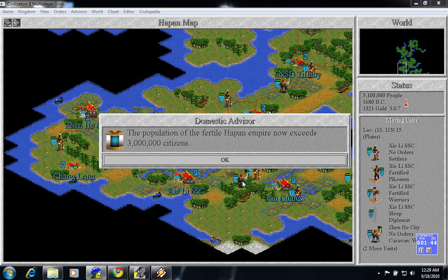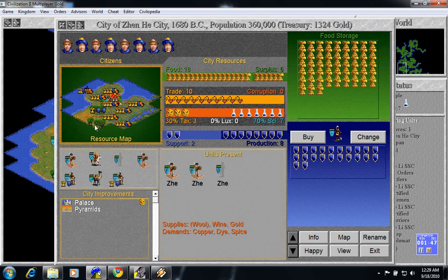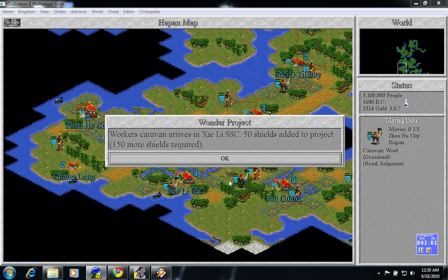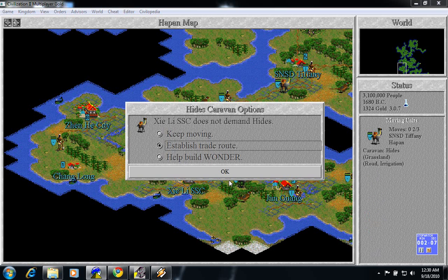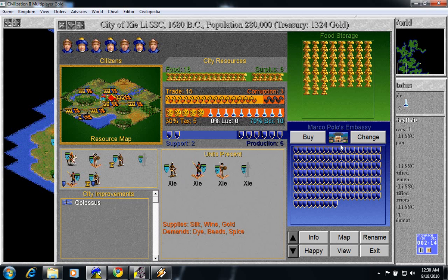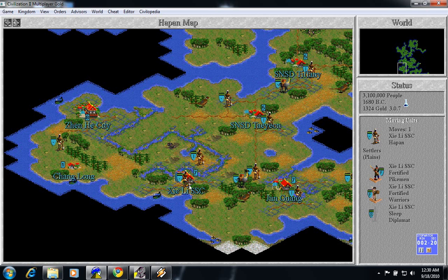So next we're going to do engineering. We just hit the three million mark. I'm thinking once these cities at size sevens and eights are done with anything they're building, they're building aqueducts right away. So we're going to go ahead and move the caravan out of the city and back in to help build the wonder. We just added 50 and we have 150 shields left, now down to 100, now down to 50. Those three caravans were three quarters of the way done with Marco Polo's Embassy — that's why I wasn't very concerned about having to build some other things in between while we load up on the caravans.